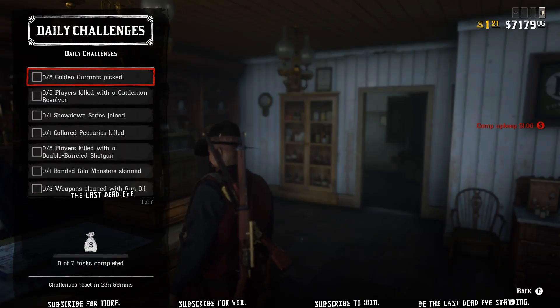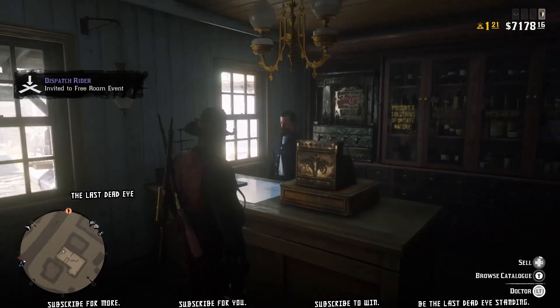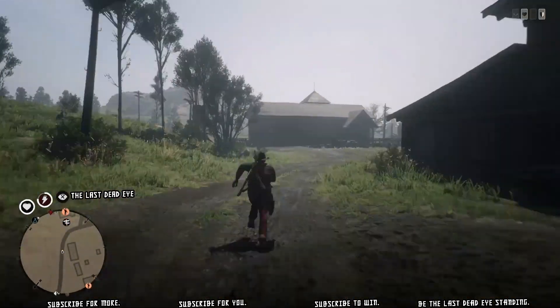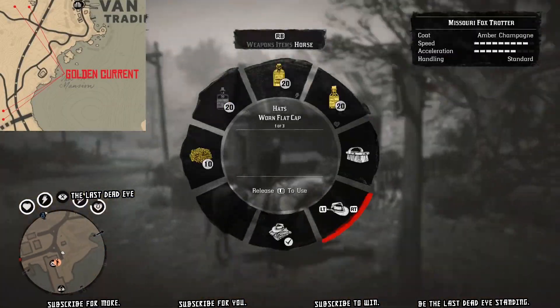Thanks for the view, I appreciate you. Here are our daily challenges for today. We're going to start off with five golden currants picked. Now I know there's quite a few over by Van Horn trading outpost, so I'm going to pick 10 of these — I'll sell all of what I got to the doctor.